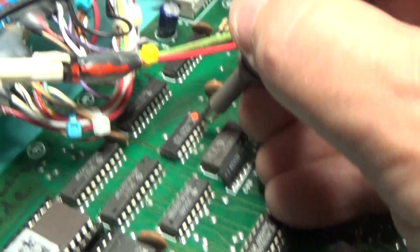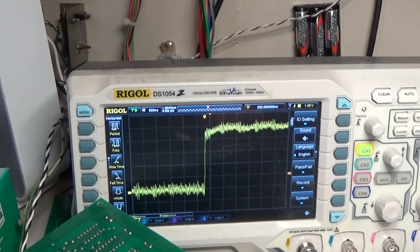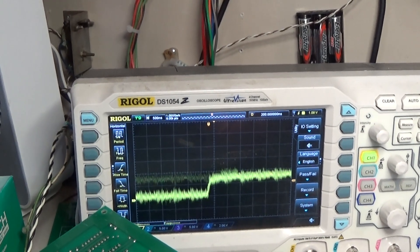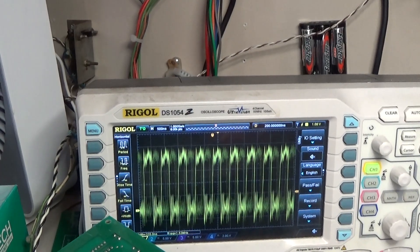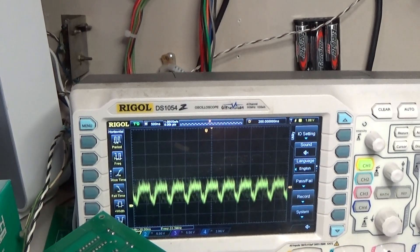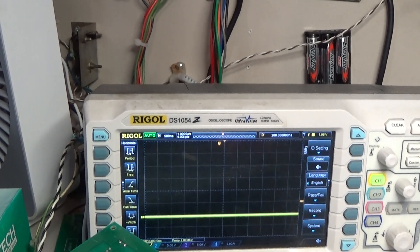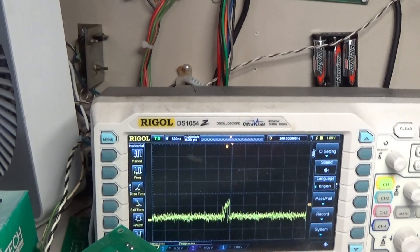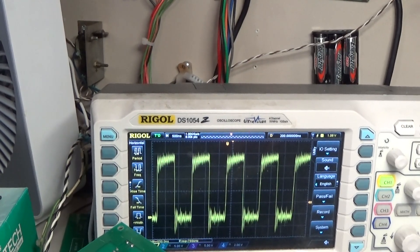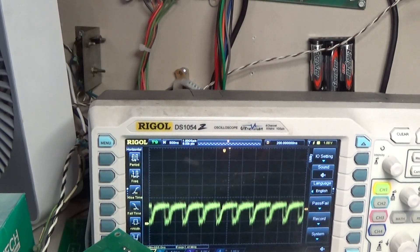We'll look at the inputs. There's an input, an input — the output should just look like that, and that's the output right there. This chip doesn't drive high. Input, input, input, output — and that's our signal right there. For whatever reason, it just won't drive high.